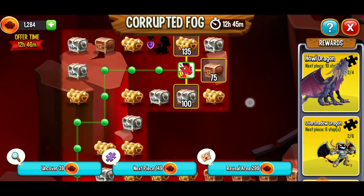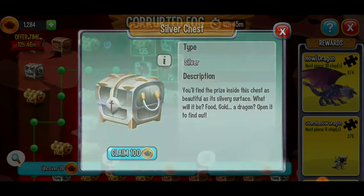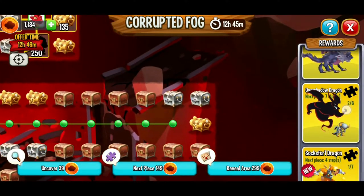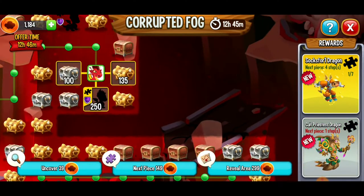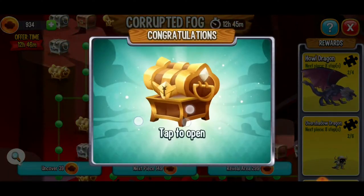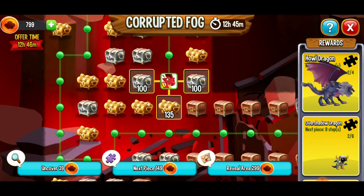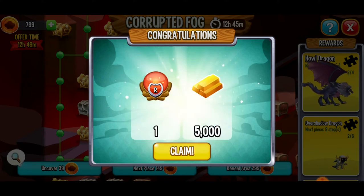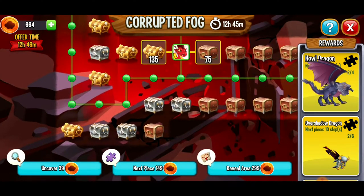Now we're getting further away from the howl dragon. What in tarnations is going on here? Let's go down here — come on, big money! 5,000 gold. There's another cold priestess piece, but it's not what we want. I'm still going to go down. And gem in the house — beautiful. You know me, I love those gems. So here we're going to keep going down. I don't know if this is going to be good moves, but if you want to see a better video of this, hopefully in the future I'll have a better video on how to win these events.